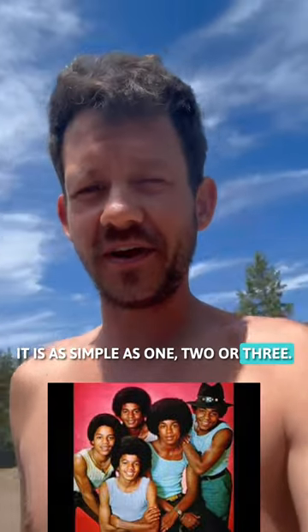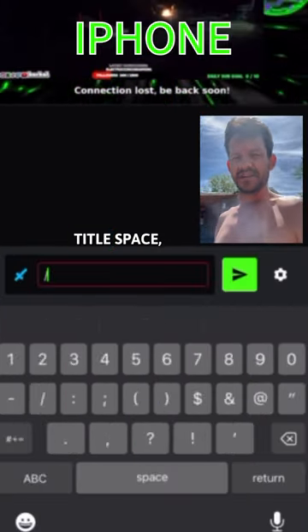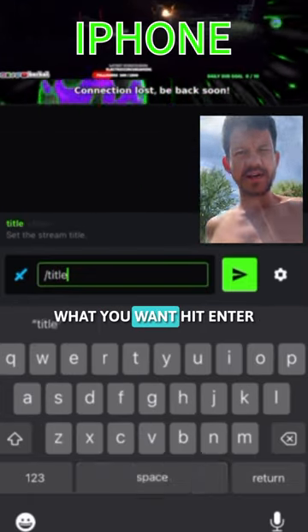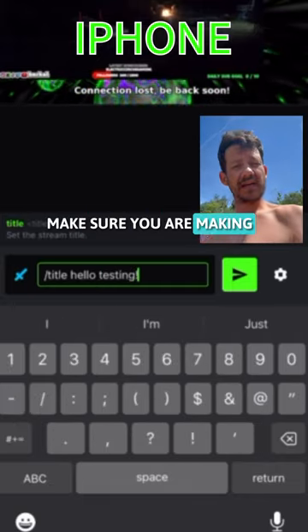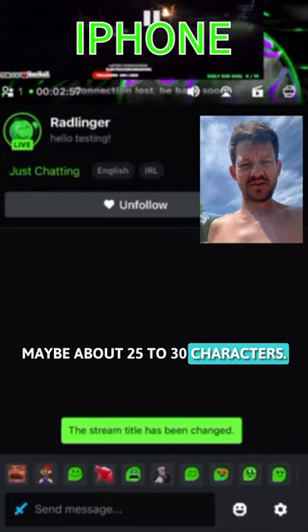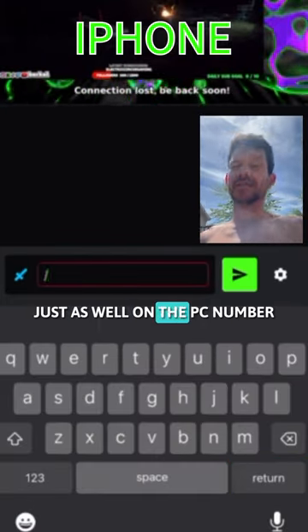It is as simple as 1, 2, 3. When on mobile, you put backslash title, space, type what you want, hit enter, and it will change it on mobile. Make sure you aren't making a super long title because what I found out is it allows maybe about 25 to 30 characters. That also works just as well on the PC.